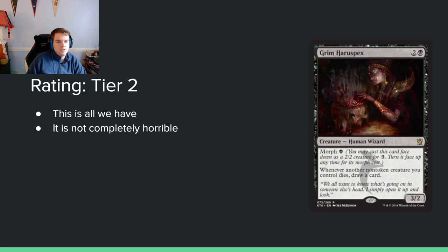Grim Harspex: 2 and a black for a 3/2 with morph for a single black. Whenever another non-token creature you control dies, you draw a card. The morph is kind of just there — your opponent doesn't know they're walking into a card-draw trigger. I think you'd rather just play this on 3 as a 3/2. Morphs aren't tokens so you can trade them off and draw a card. I like it — tier 2. It's a solid card, though 2 toughness is a little tough.